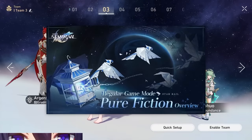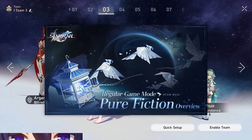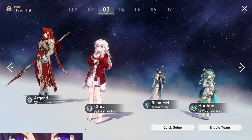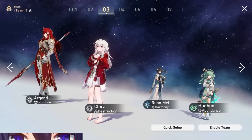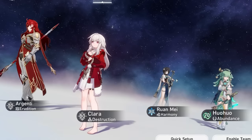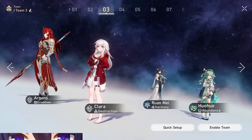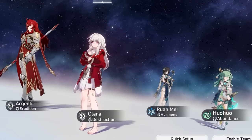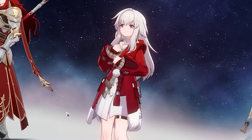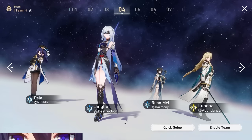Pure Fiction is a game mode where Erudition excel, and Argenti is one of the few characters that can actually decimate Pure Fiction in a giga-fast manner. If you're going into Pure Fiction and have a lot of enemies weak to physical, I recommend Argenti and Clara. Ruan Mei can buff both Clara and Argenti, and any hits you take on Clara are also going to be giga-buffed by Ruan Mei and Hoho. Clara basically never has to use her skill, while Argenti wants to use her skill all the time.